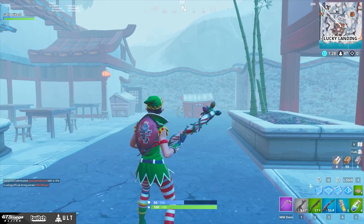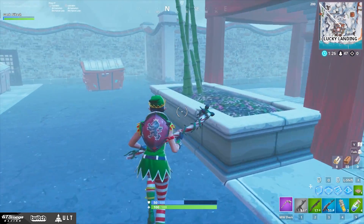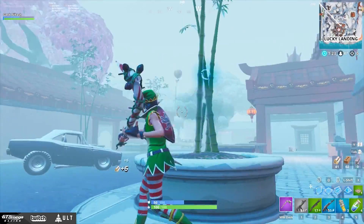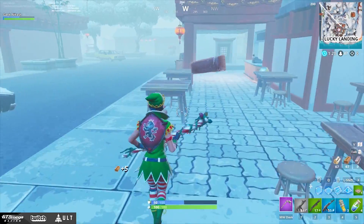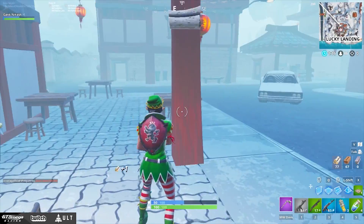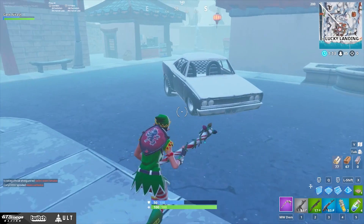Wait — where are my mats? Materials are one of the most important things in this game. They help you win build fights and get to the end game. Without knowing how to build, you're definitely not going to know how to win.